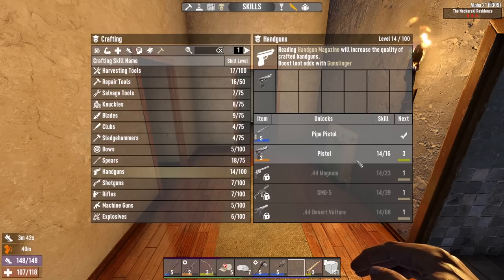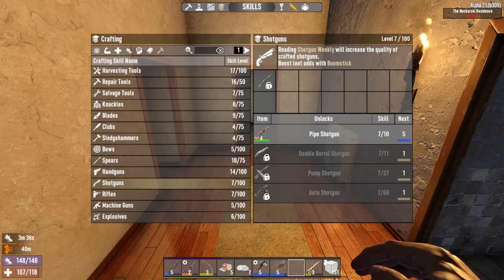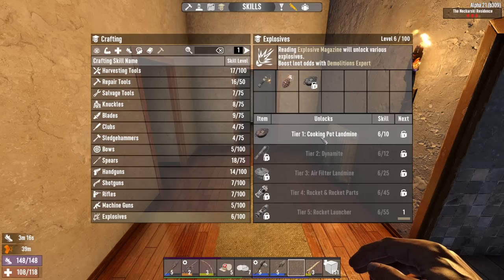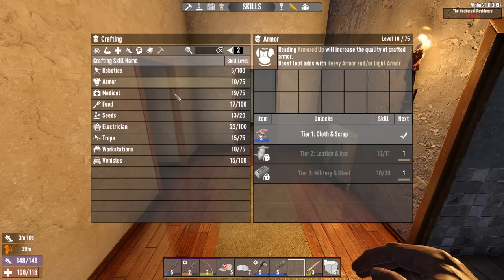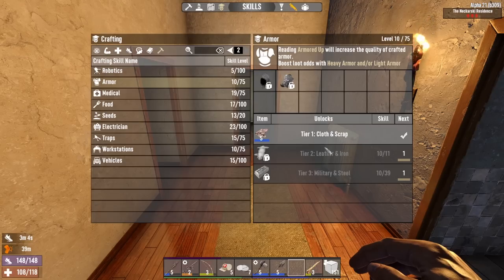Handguns — we get a lot of handgun books without even spending points there. The trader does have a shotgun I want to buy tomorrow hopefully. On rifles, I put points into rifles so I should be getting more rifle books soon — I'll be able to make a hunting rifle relatively soon. Honestly the pipe rifle shotgun is total trash. The lever action rifle is the one I really want to start using. For explosives — I can make grenades, that's awesome!